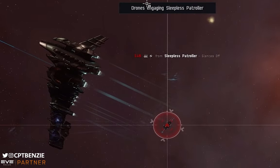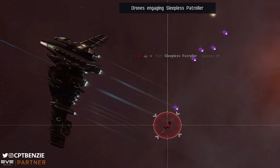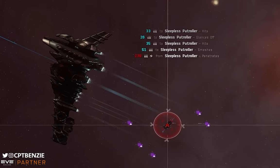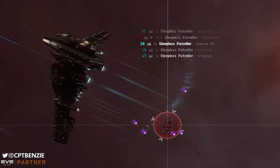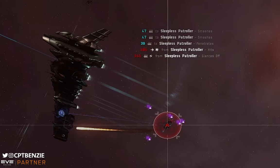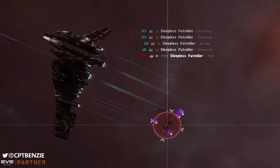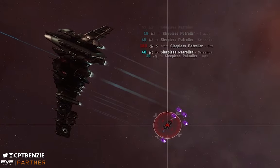I've been on a bit of a mission lately to try and inspire as many players as possible to get into wormholes, predominantly by showcasing different ways that you can make ISK via ratting or gas huffing. Today's video we're going back to C2 wormhole ratting, this time with another one of the classic fits, the Galente Federation Myrmidon.